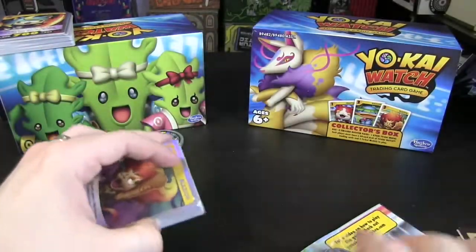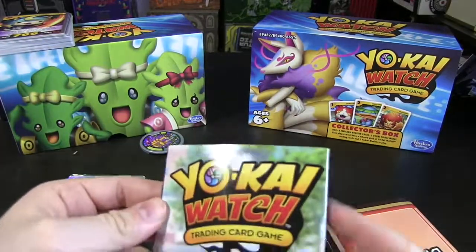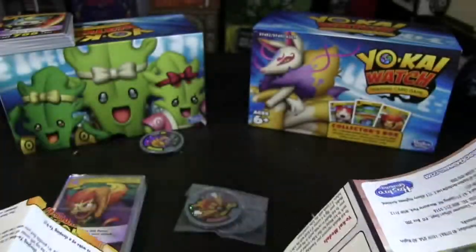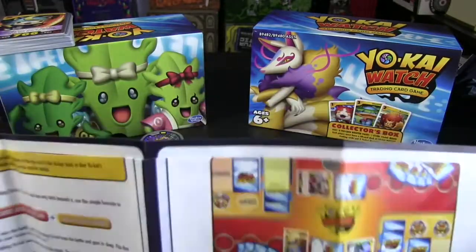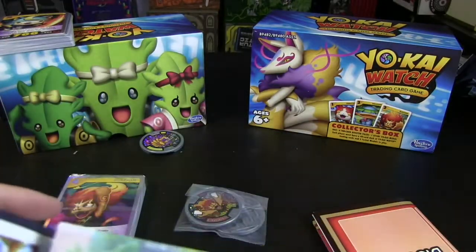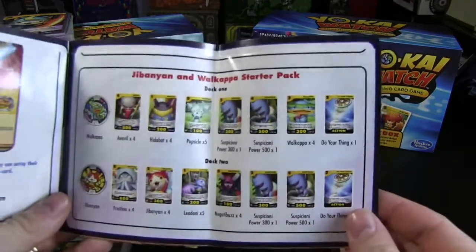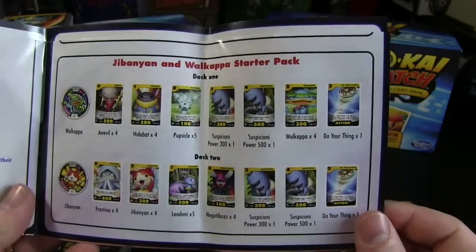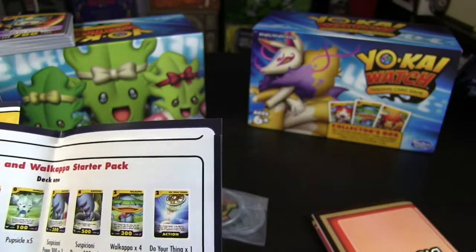Let's get rid of that packaging. This is an absolute mess. We have a massive piece of paper here — this is the game rules. I'm not going to go through it now, I'll do that in my own time. But then there's the information for the Jibanyan and Wallcapper starter pack with two decks — deck one and deck two.